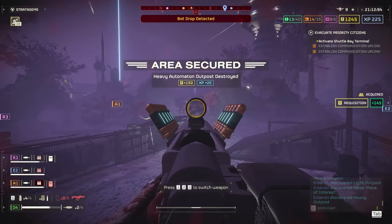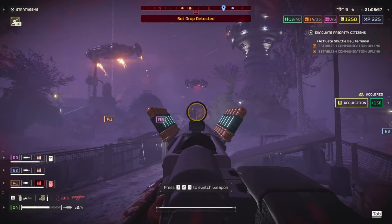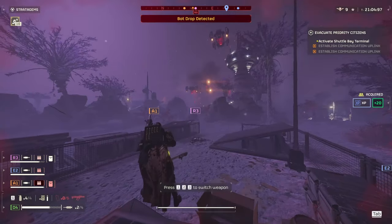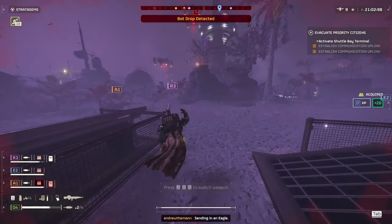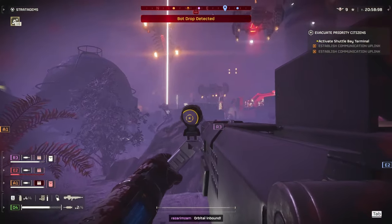The Scorcher can shoot very far, especially if you crouch — it's almost like a sniper in first person. With the Auto Cannon in first person as well, it's much easier to aim.